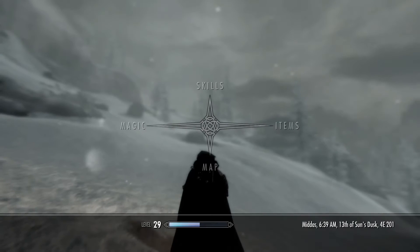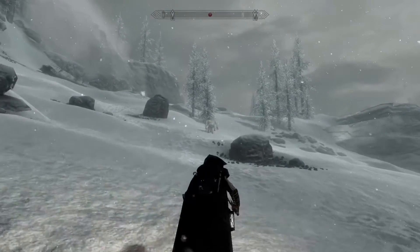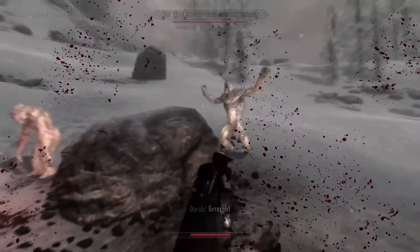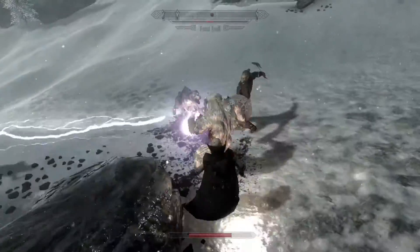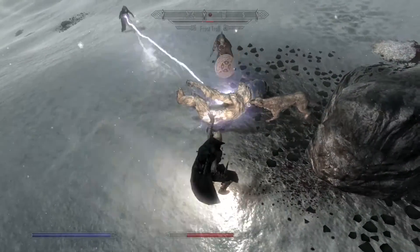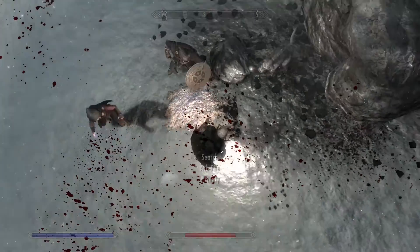Wait, is that another troll? Two of them - I knew it looked weird, like it was fatter or something - it was like two of them side by side. Let's try to sneak up and just paralyze. Oh, Serana resisted, I missed. That frost troll does not want to get paralyzed. Let's zap - double zap here. Done and done - double frost troll death.